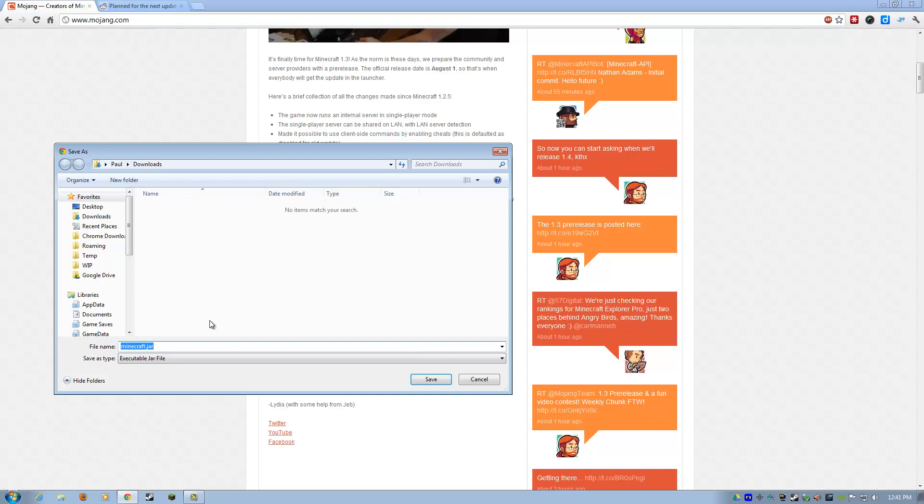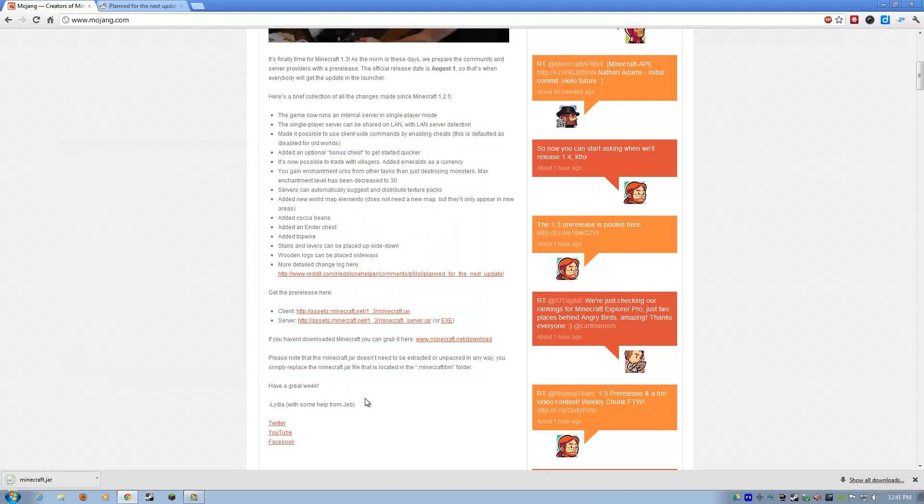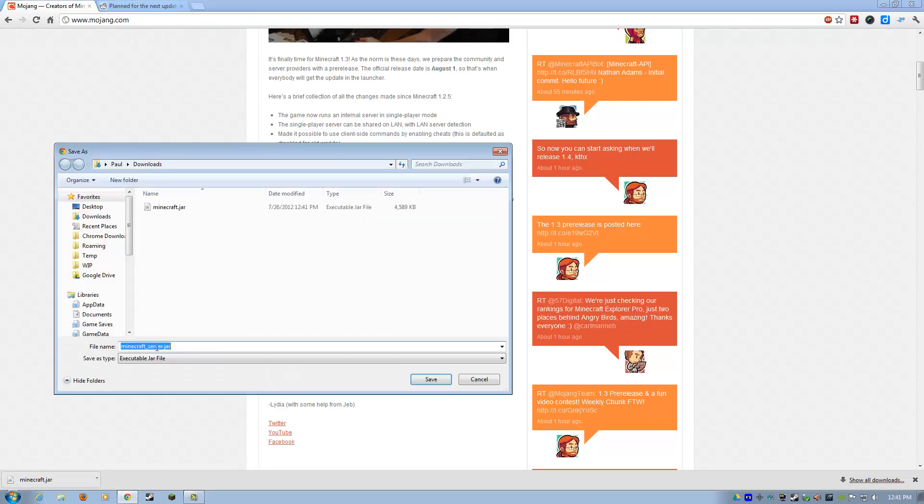Right-click and do 'Save link as', and just remember where it's going. I'm going to have mine go right to my downloads folder — minecraft.jar. If it says .zip, you may want to go over here and do 'All files' and make sure it has a .jar extension. Right-click, save as. I'm going to do the same thing with the server — it should be minecraft_server.jar.